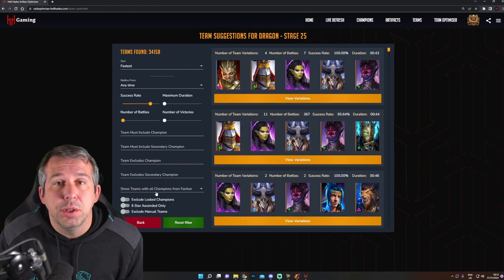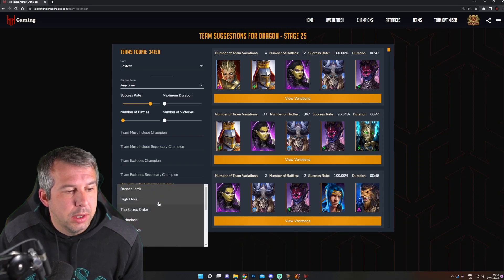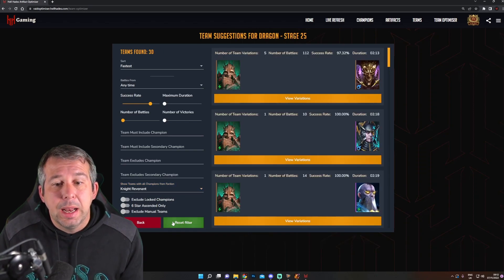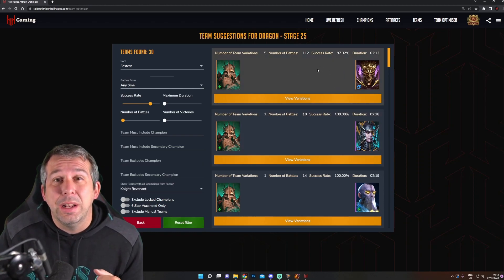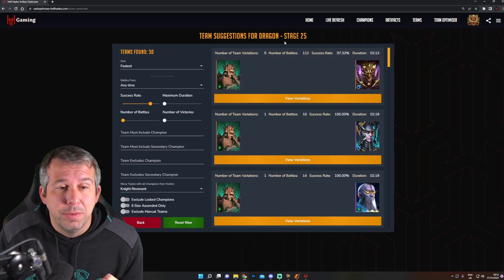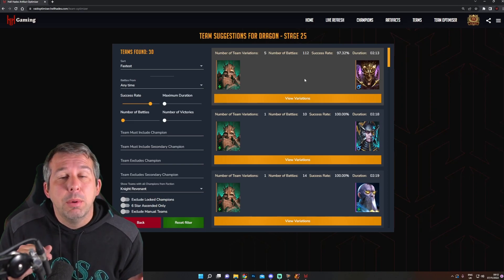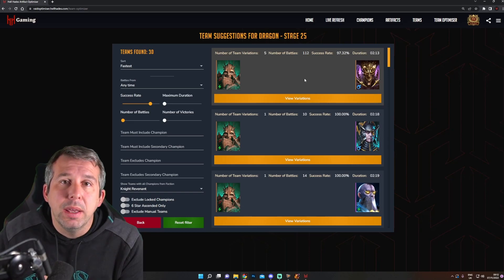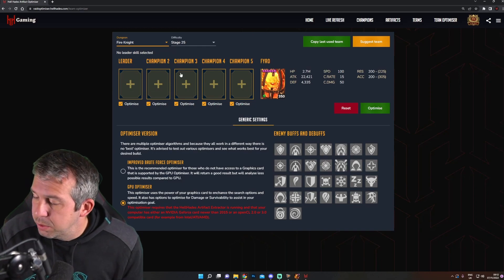So in Dragon 25 you can literally go 'Night Elves' — because that's going to be the one that's coming up — and then hit 'apply filter.' Now this will only show you champions that you own. I actually don't own Walking Tomb Dreng, and I know he can be really quick for Dragon, so mine's not going to show him — but yours might. It will only show you champions that you own, and it will also only show you versions of teams that have been captured by the optimizer already.